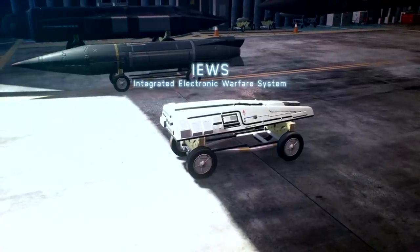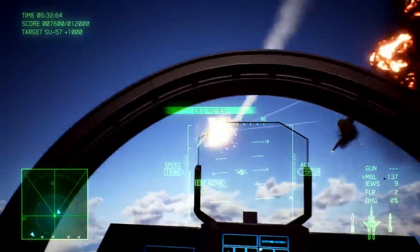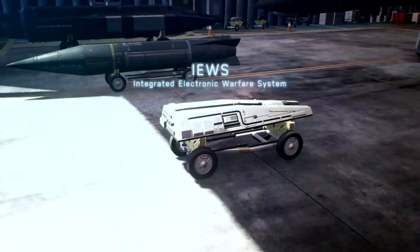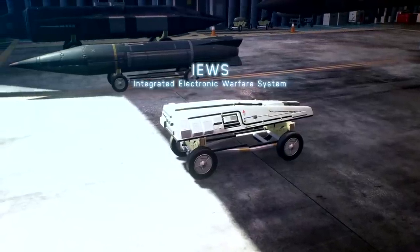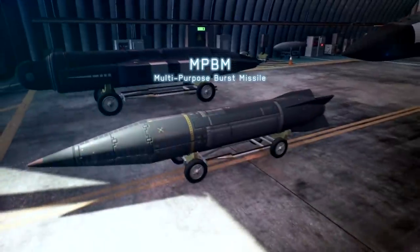The next special weapon is the Integrated Electronic Warfare System, which acts as a jammer to decrease the accuracy of enemy missiles or make them completely useless. At the same time, the trailer shows ESM Active — Electronic Support Measures — meaning you can probably enhance your allies' missiles' homing performance and possibly damage when shooting down enemy aircraft. In single player your allies are not very useful, but in multiplayer the ADF-X with this weapon could serve as a team support role. This is a brand new special weapon not in the Ace Combat 7 base game.